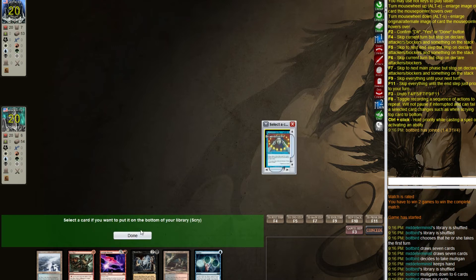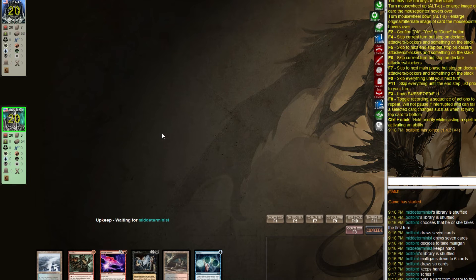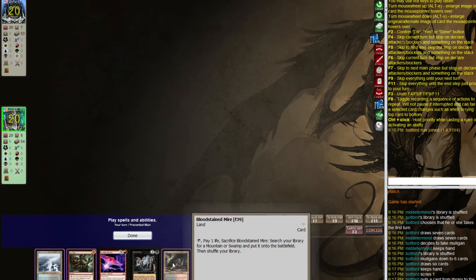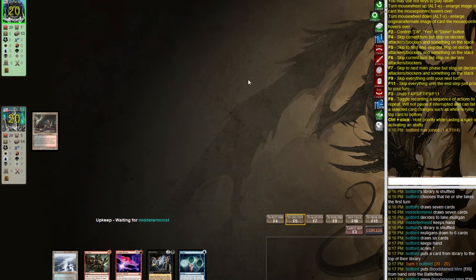I'll keep this new hand. I think it's better to play a land and pass and draw into the Brainstorm because they're probably going to disrupt us and I'd rather have two guaranteed cantrips. It'd be great if they don't discard us.